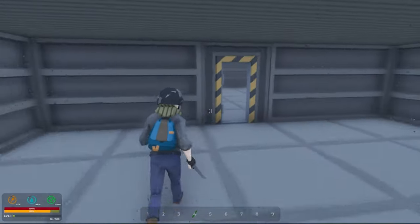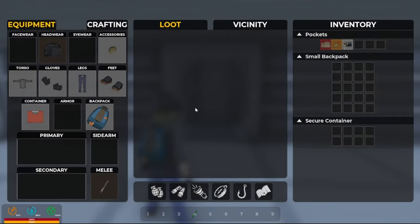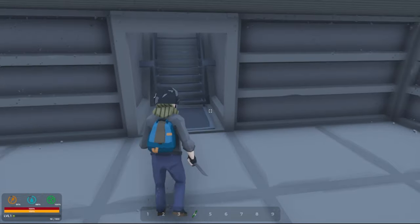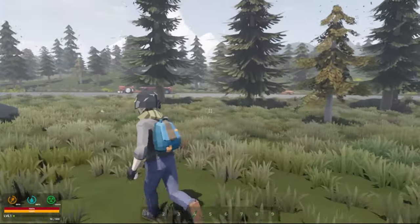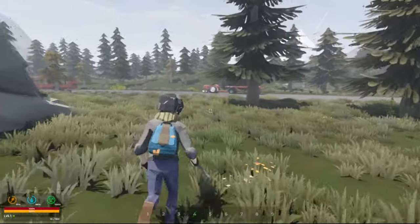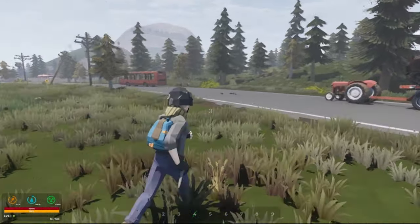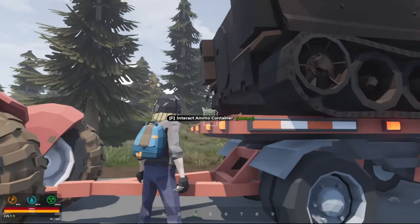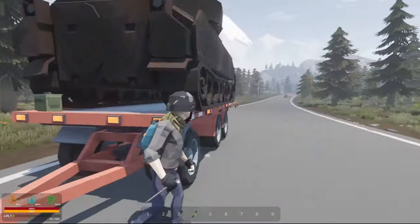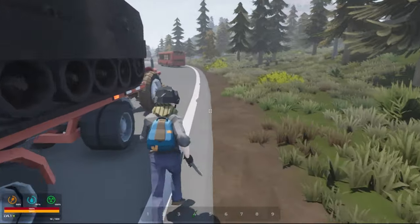That would be a cool base though — just set up in here. I wonder if we could place stuff. I don't have anything to place — we'll come try that at some point. Let's go back over here and grab that ammunition out of the ammo box. I think we might be getting all of the ammo. Is there anything else up here that we can loot? It doesn't look like it.